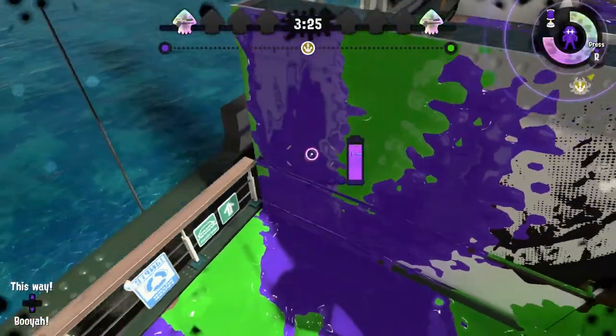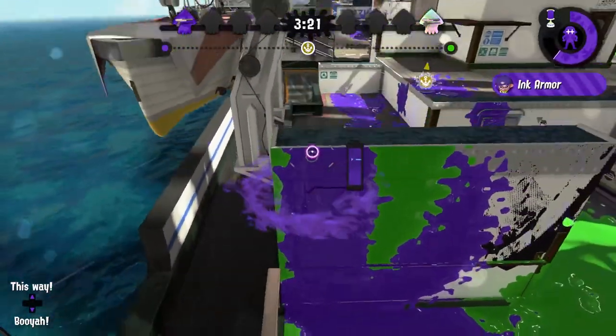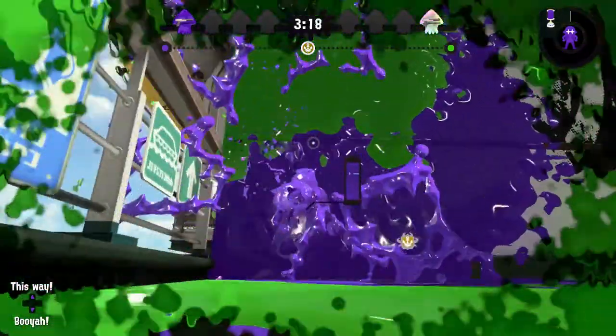To do this out of bounds, both people need to use the Unzap. One person has to ink the wall and climb up the wall with the ink armor on. Then camp right near the top.